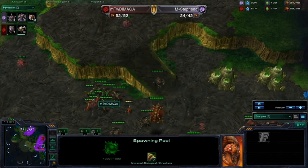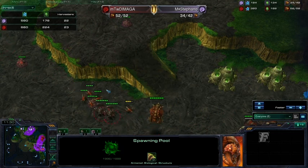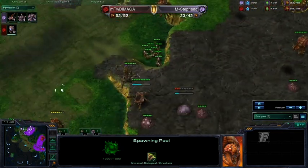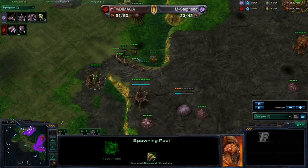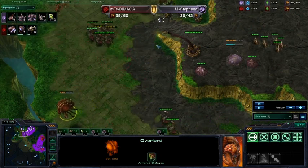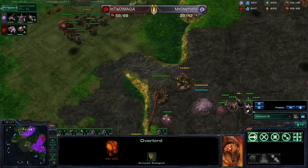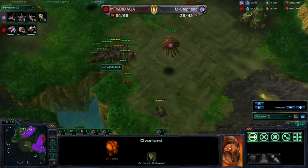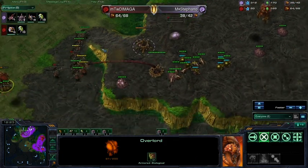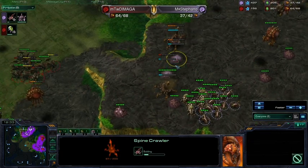Dimaga is killing it anyway. So this is the last stand for Stefano. He's making another extractor, still no lair. He's making the same units as Dimaga. Not anymore, because Dimaga's got roaches now. So Stefano is not ahead of tech, not ahead of units, not ahead of drones either. He's getting six drones now — this is kind of risky, but you have to do something when you're not ahead of anything. You have to go ahead of something. The Banelings are being cancelled by Stefano. The hatchery is going down. You can see the supply — it's heavily favoring Dimaga. Some Spine Crawlers are going down for Stefano.